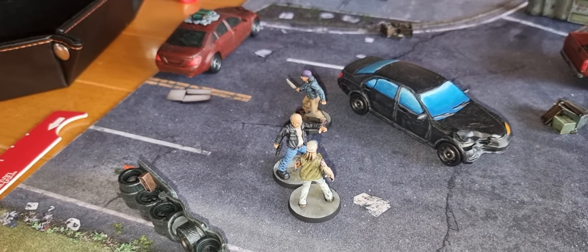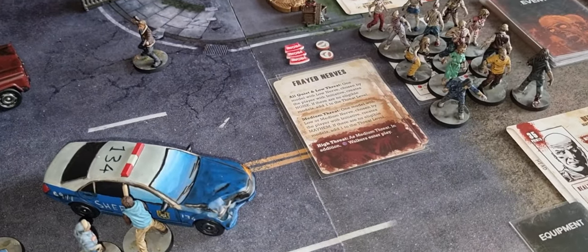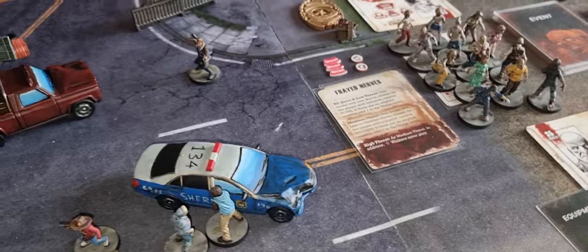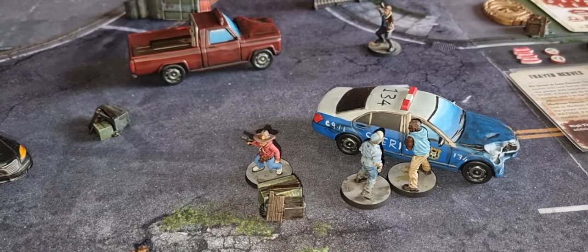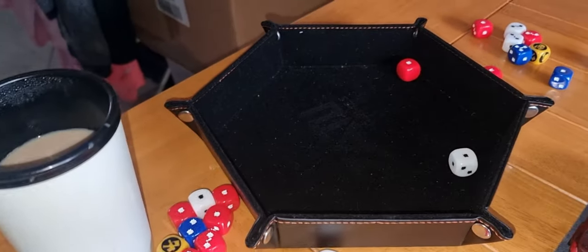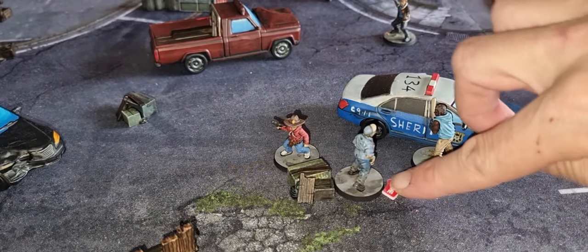Now for the event stage. All walkers are in combat so we move on to the event card. We've got 'Frayed Nerves' — still all quiet and low threat. Any model with low nerve would be affected, but nobody has low nerve. That adds plus one to the threat level. The melee stage also adds plus one, so we're now up to threat level eight.